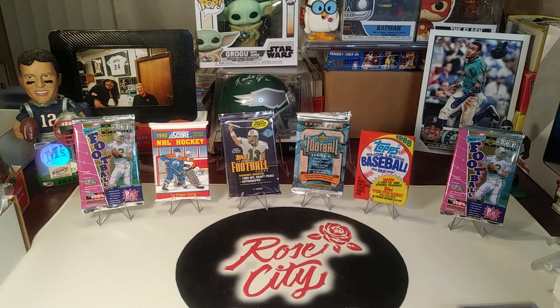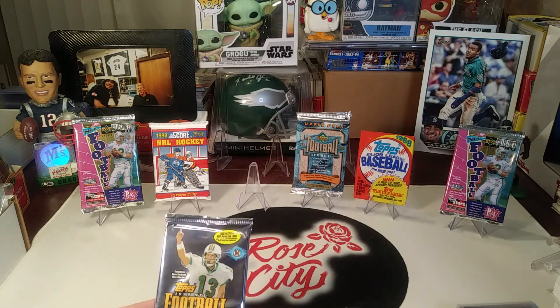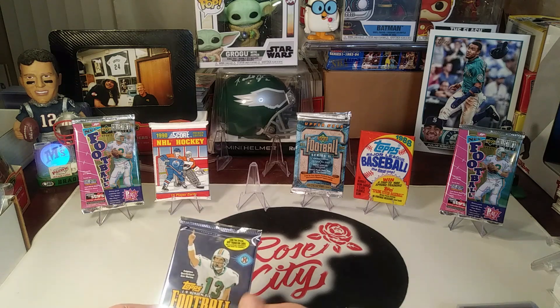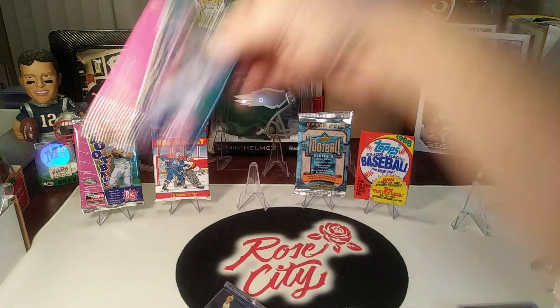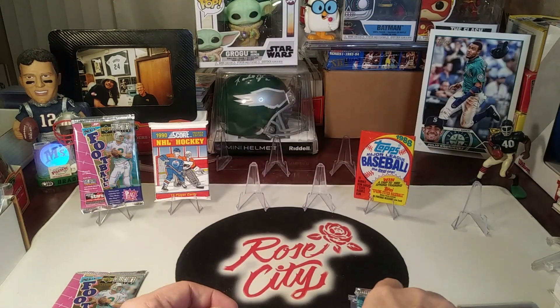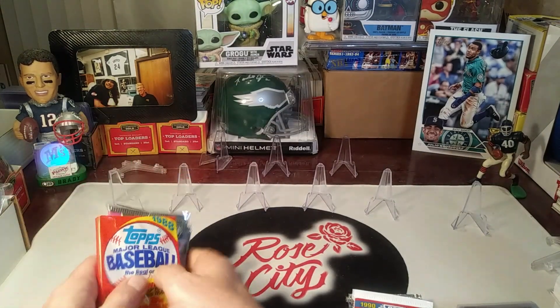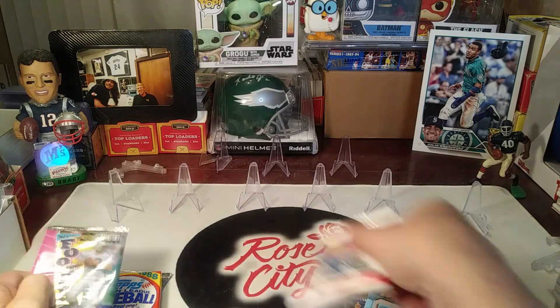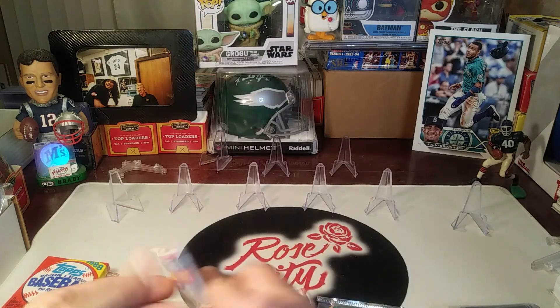What's up YouTube, Rose City Sports Cards, we're back with another family pack battle. Since Betsy picked first last week, I'm going to go ahead and grab this Topps football. To the right — I'll get the Upper Deck. I'll start with hockey. You get both of the football packs? I got two football teams, so it worked out just right.